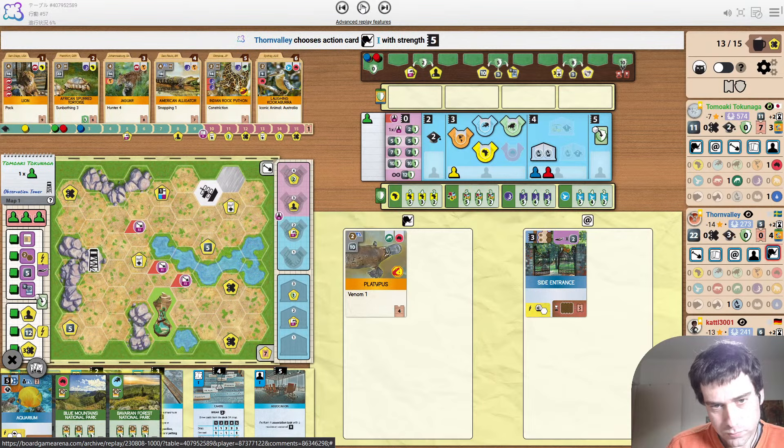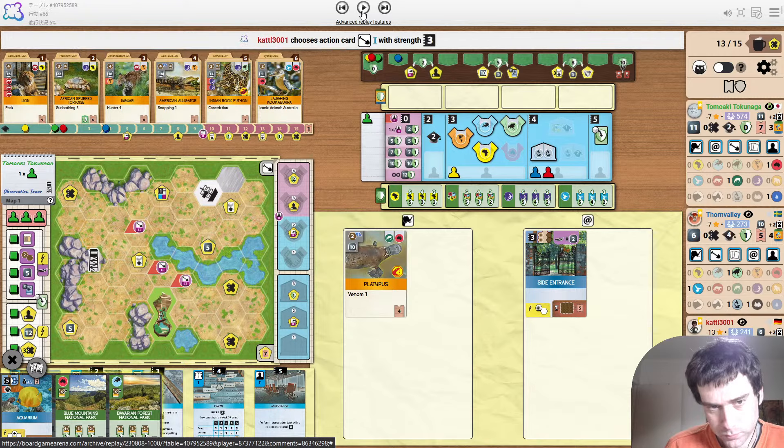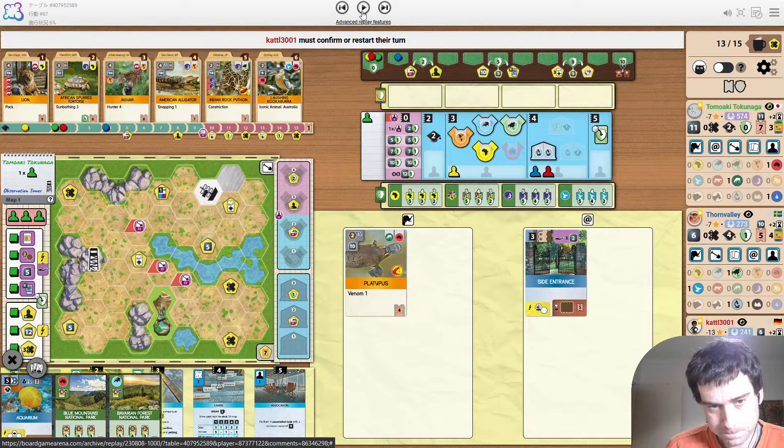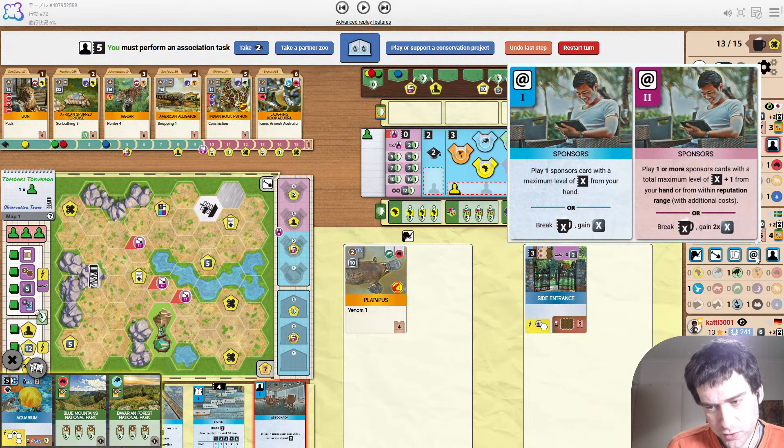You can see Ornithologist already getting some money. Blue actually very close to upgrading a card already. Red building a petting zoo before playing animals. Yellow doing the same — so neither of them want a break. It's just blue that might cause a break now, which would hurt red and yellow quite a bit. We know that blue has Geologists though.